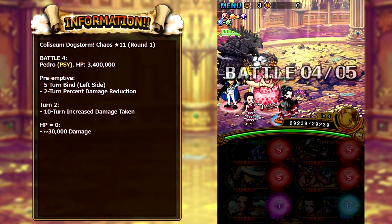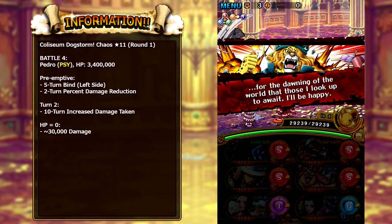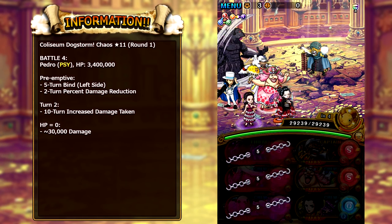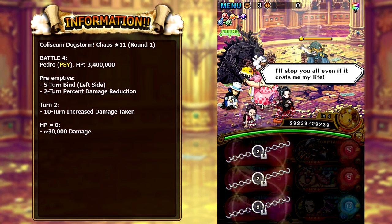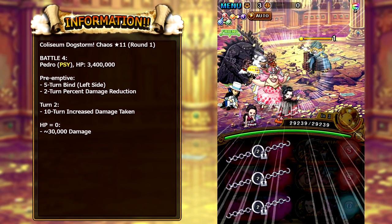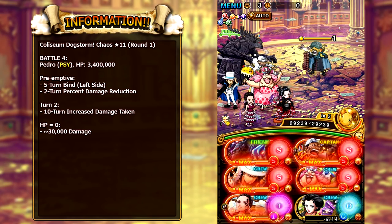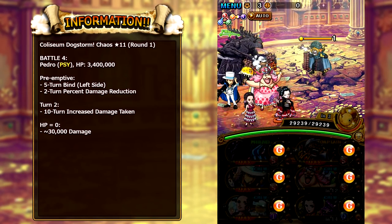Getting into the video, round number one is against Neko. On round one, battle four, you're going to have to deal with Pedro. He has 3.4 million HP, and his pre-emptive has five turns of Bind only on your left side, and then two turns of Rainbow Shield on the enemy side of the field. Now I kind of screw up here — don't mind me. I use my Big Mom after I use my Robin special.